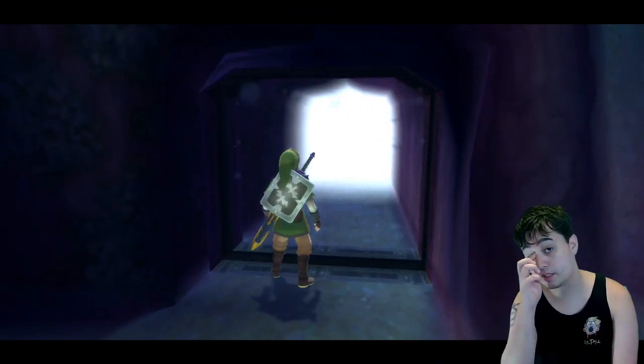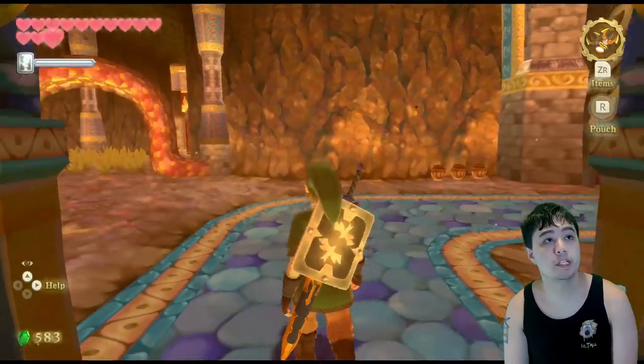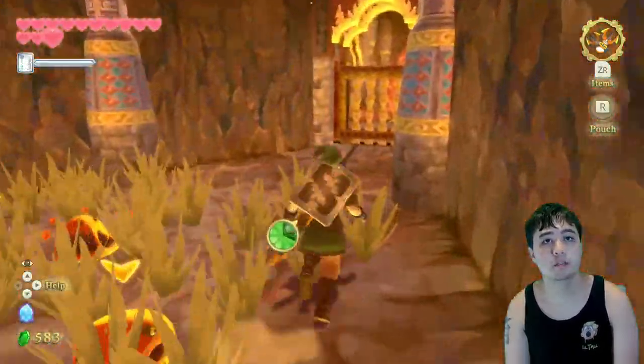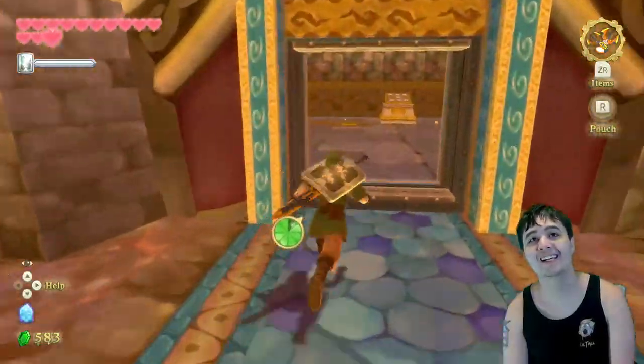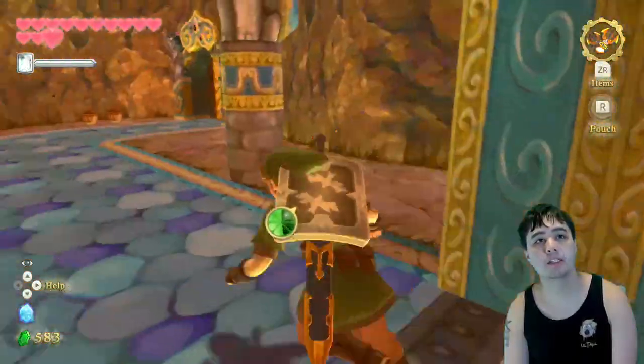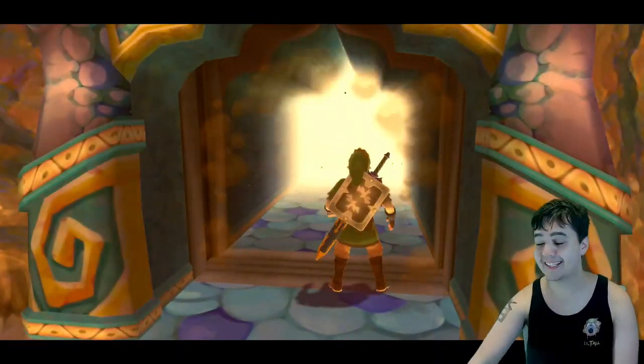Alright, first things first, I'm gonna make my way up and all around so that way we can make it to the next Triforce piece. See what we can do. Those are a lot of floors — I'm gonna ignore them and jump over this fence. Alright, let's keep on going. Dumping on through here. I might just sprint because I'm excited to get that last piece.